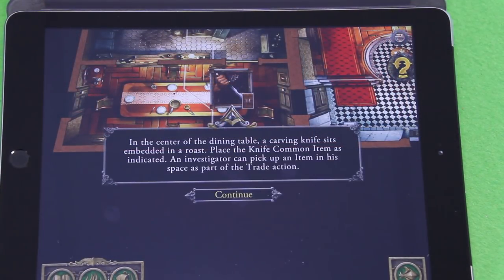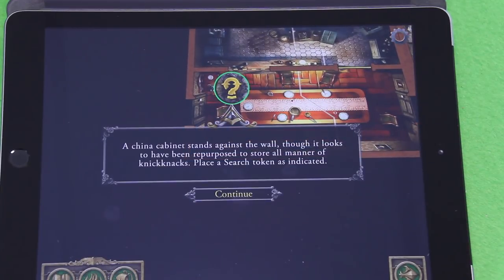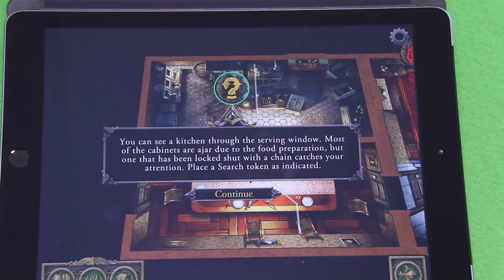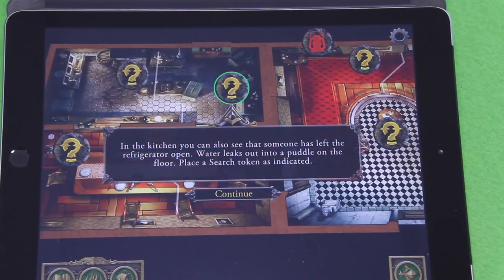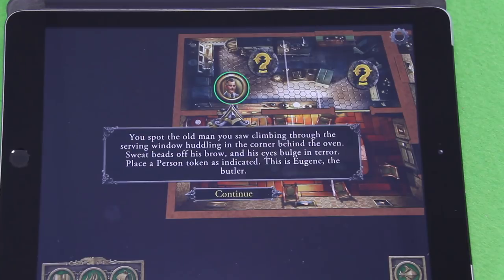'In the center of the dining table a carving knife sits embedded in a roast.' Place the knife — an investigator can pick it up as part of a trade action. A china cabinet stands against the wall — place a search token. Through the serving window, one cabinet has been locked shut with a chain — place a search token in the kitchen. The refrigerator has been left open with water leaking onto the floor — place another search token. And we spot the old man huddled in the corner behind the oven — that's Eugene the butler. Place a person token.